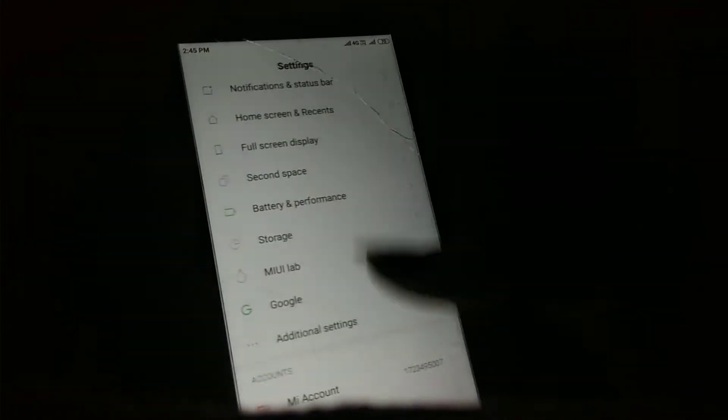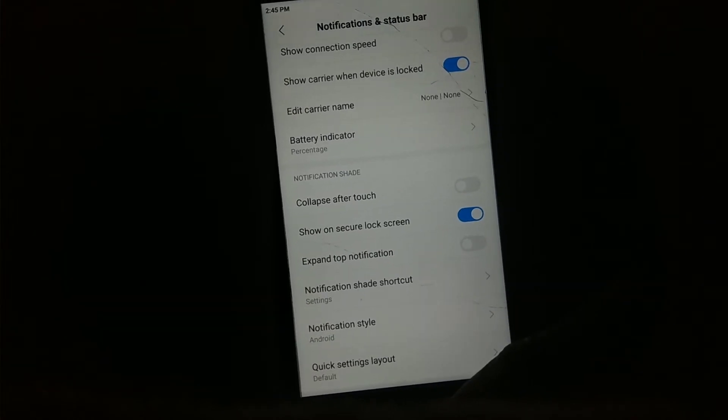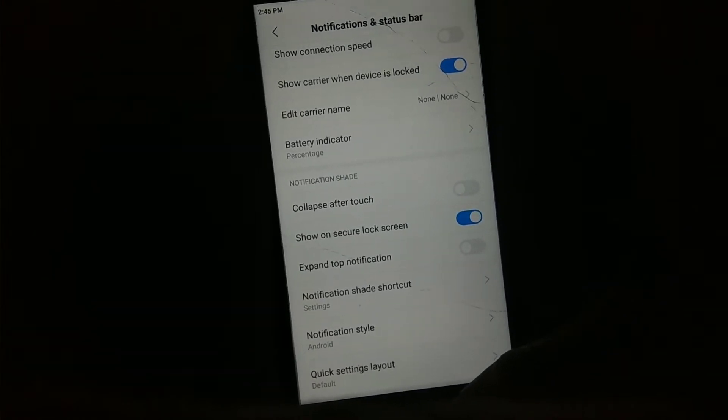Next feature is fixed setting layout in notification and status bar. Let me show you — here is the quick setting layout feature in the status bar settings.